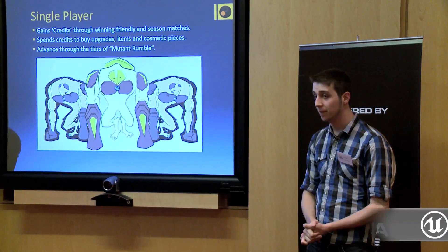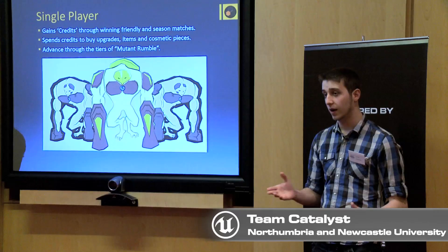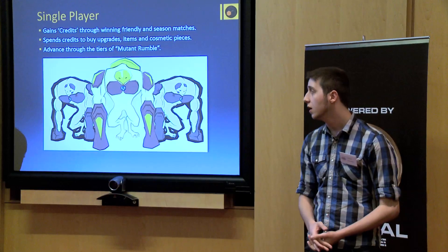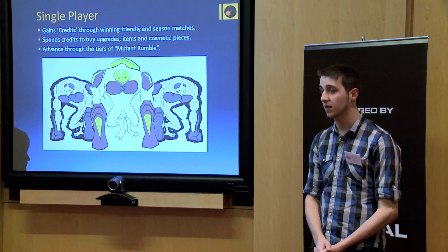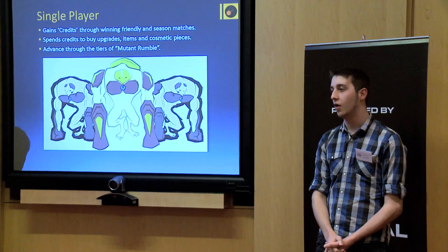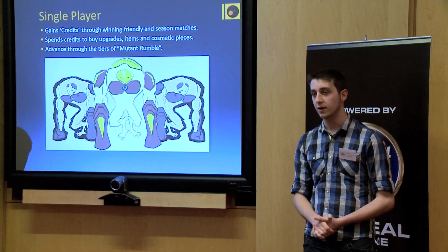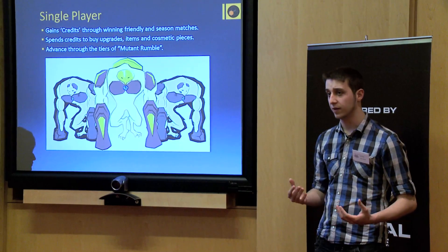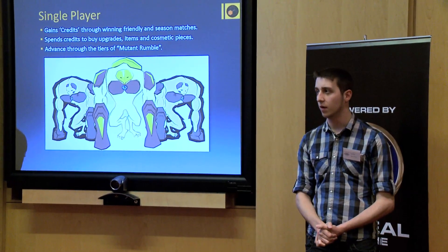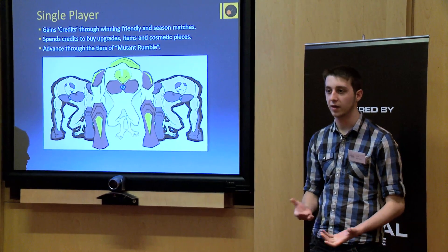The single-player game merges managerial and combat elements together. The player gains credits, the in-game currency, through playing friendly and season matches. These credits can be spent on upgrades, items in the managerial section, and cosmetic items to customise their character. You advance through the tiers of Mutant Rumble — around eight to ten tiers, with four matches per tier — and becoming the champion is the aim of the single-player game.